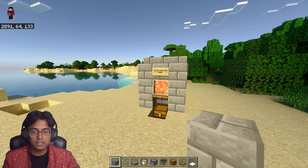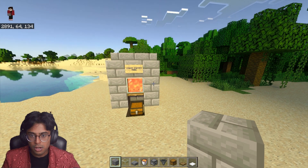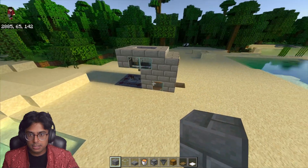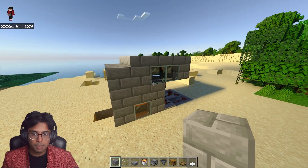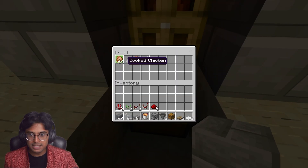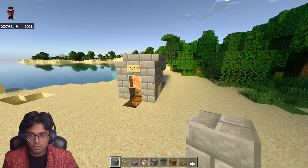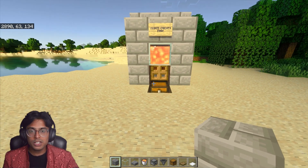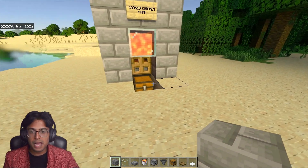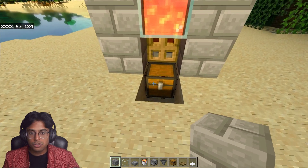The timestamps are in the description of this video. As you can see, this is the entire farm — it's very compact. The farm just ran and you will get cooked chicken instantly, and also a lot of feathers as well. This is a very basic farm if you're just starting Minecraft, and this is the farm I recommend you build to get cooked chicken instantly. It will just run in the background.